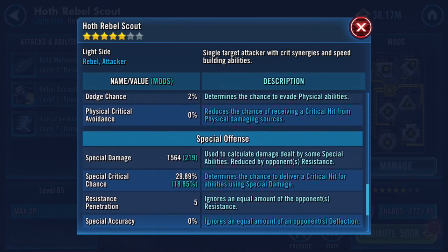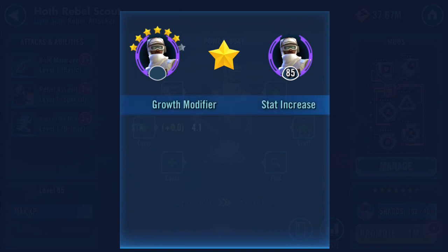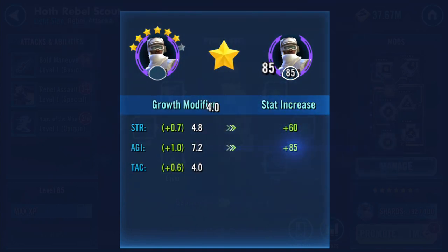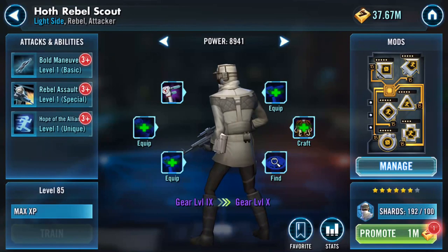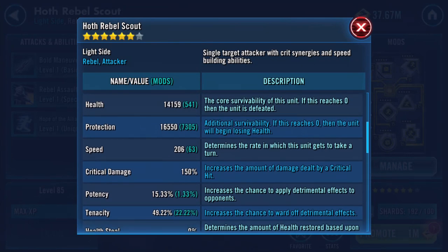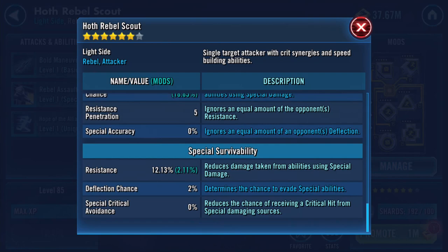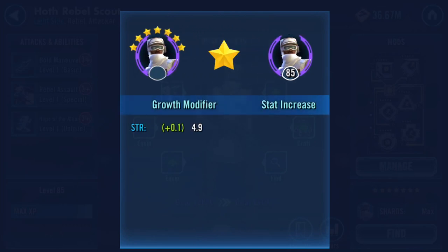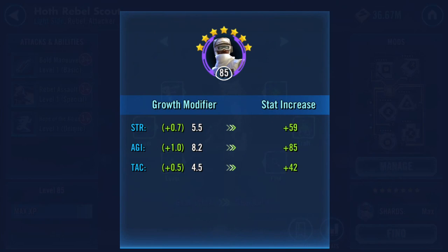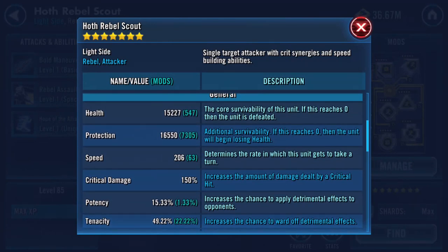I'm just going through showing you what you get additionally with the stars. Over 30k now on health and protection combined, 1,930 physical damage, 1,697 special. Then 15,000 on the health, 16,000 on the protection.